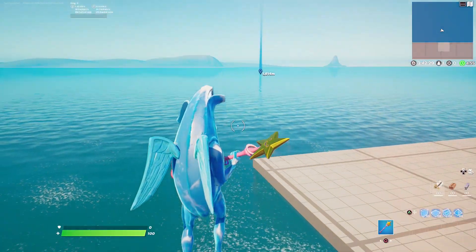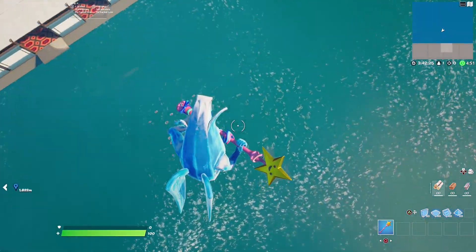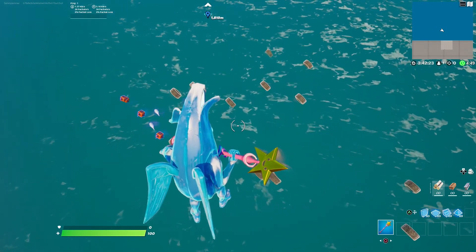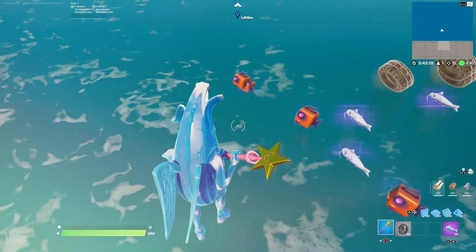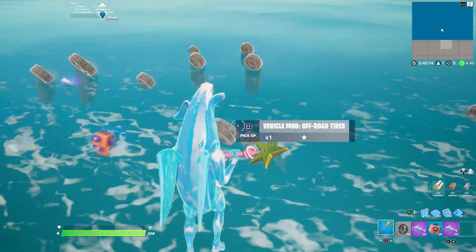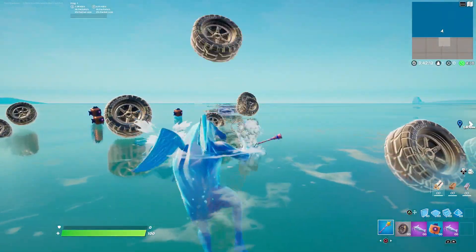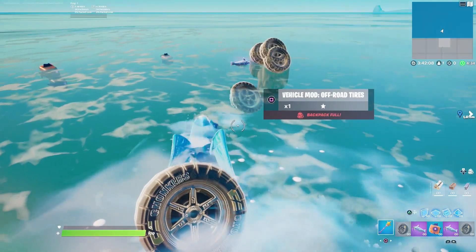If you do it right, you can fly — we've basically switched on god mode. We can literally fly because we're in god mode. You can see our marker is still there; we'll be heading towards it in a bit. Before that, make sure you grab a bunch of items: shadow floppers, rift fish, and the tires as well.